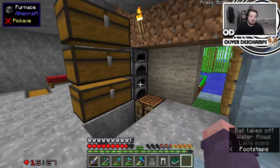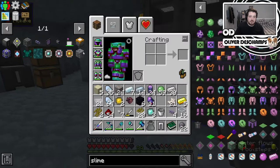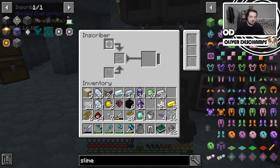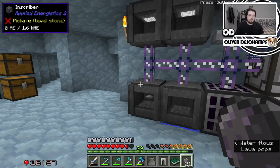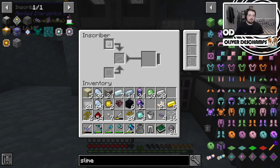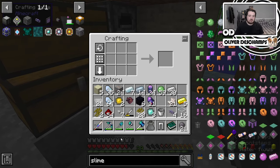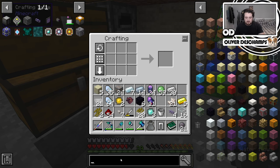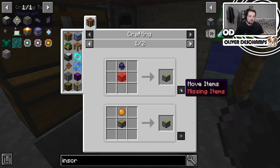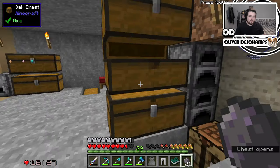So then we need the silicon that we're going to get from this. And to make these, we put them in the silicon press. Then we need another inscriber — realistically we could do with a fifth inscriber. So we just need pistons — we're missing everything to make pistons.